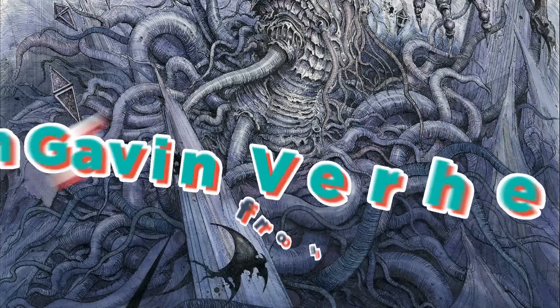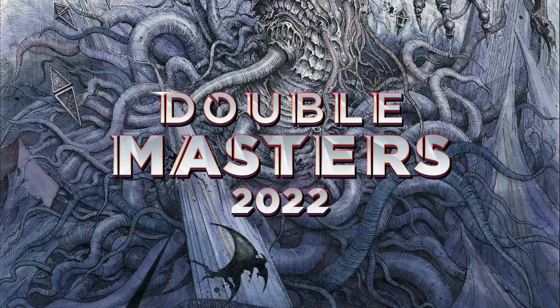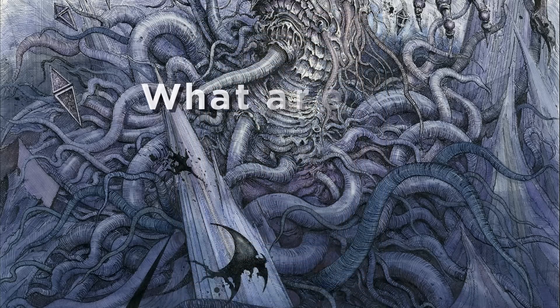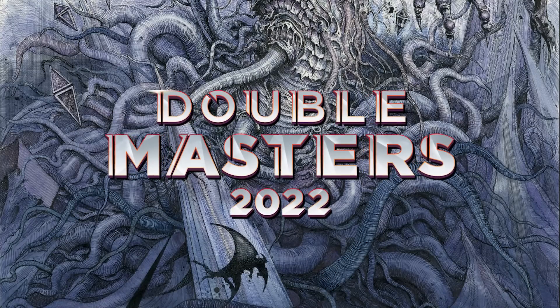Good morning, Magic. I'm Gavin Verhey from Wizards of the Coast, and today I've got 10 preview cards from Double Masters 2022 for you. It's a land cycle that I would call the strongest common dual land cycle ever printed. What are they? Why are they so strong? And how can you expect to use them in Double Masters 2022? Well, let's get into it.